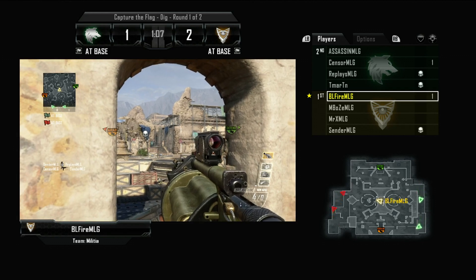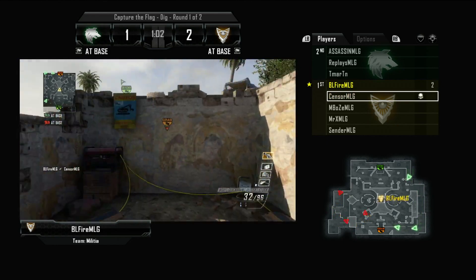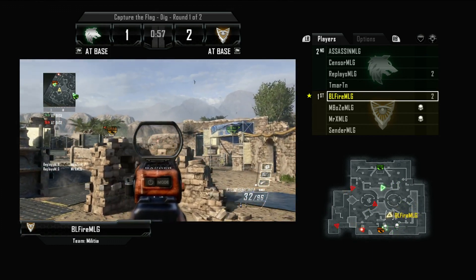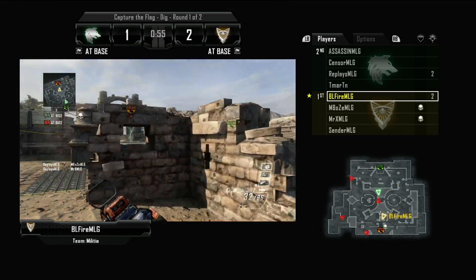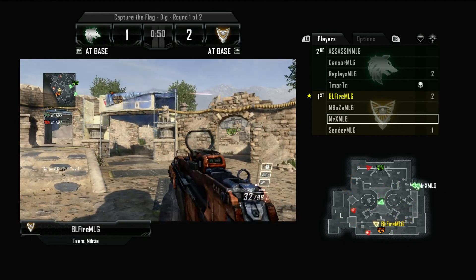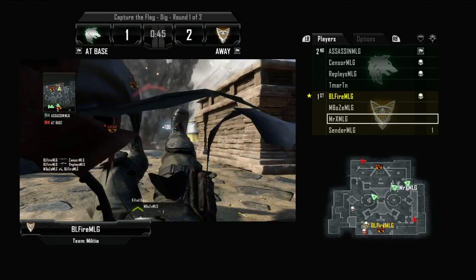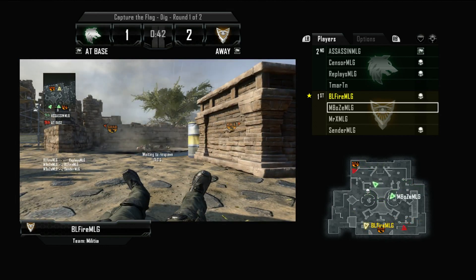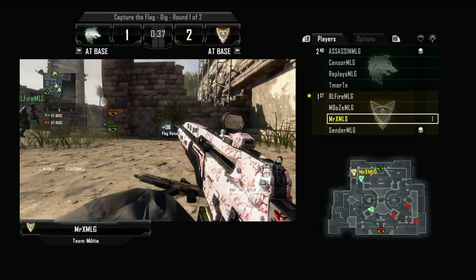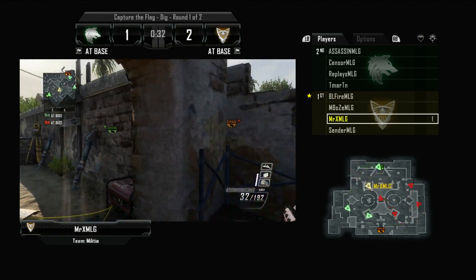BL Fire is so accurate with that War Machine scorestreak, still getting the kill even as Flak Jacket comes out. Team two is pushing near the enemy flag on Dig — it's a short map, so the distance from flag to flag is just two or three sprints. Unfortunately, Embos called in a lightning strike and it took out his own teammate. Mr. X is playing base defense to keep the score at 2-1.